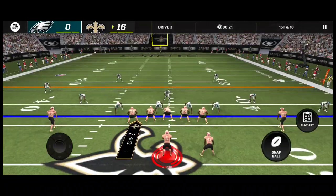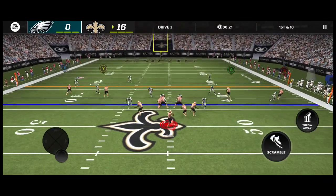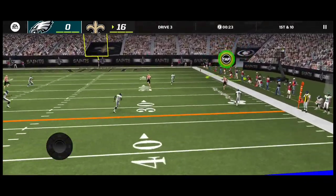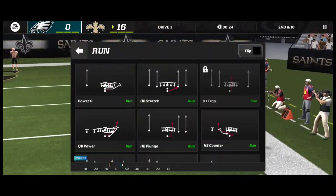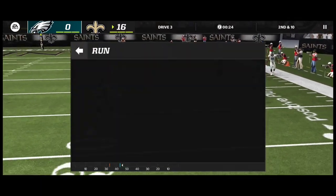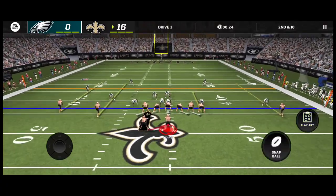Can I get Alvin on this play? Probably not — I'm just gonna throw this away. Okay, here we go, let's change it up. We're gonna do a halfback mid draw — we got Alvin Kamara right there.